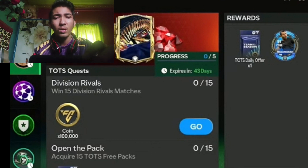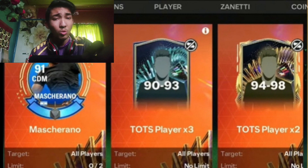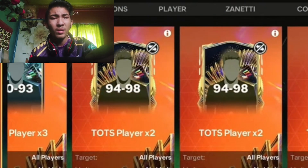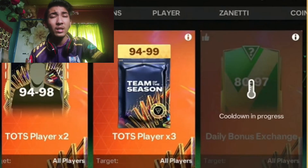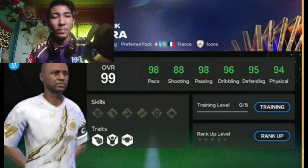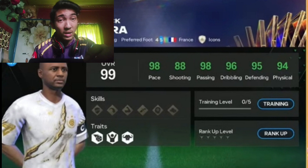This is the quest section — it's all simple quests, nothing complicated. You complete the master quest to earn towards the daily offer. And here is the exchange tab — you can do 94 to 98 exchanges, very similar to other exchanges. There will also be player-specific exchanges, so make sure you keep that in mind.